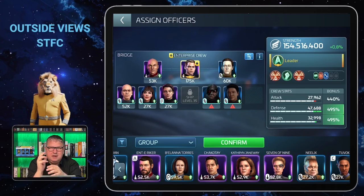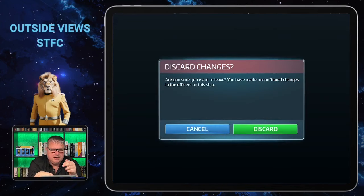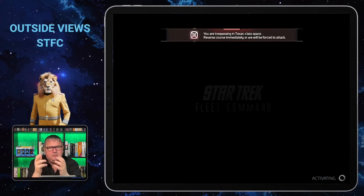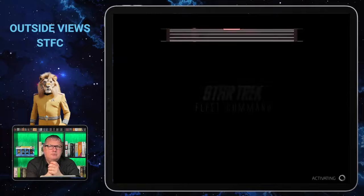One should bring hull breach, one should bring burning, and the others in early stages should bring officers that boost their own ship. You still benefit from the hull breach and burning from the one player inside the armada, and then you have no problem.